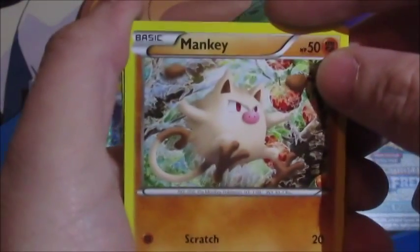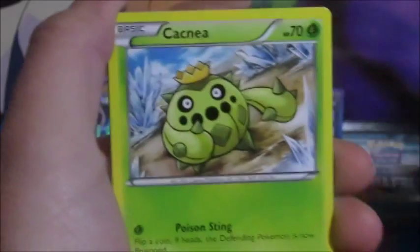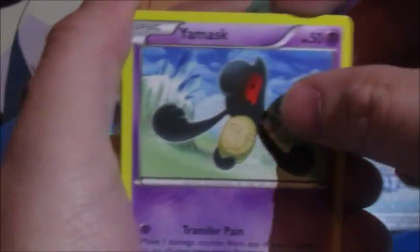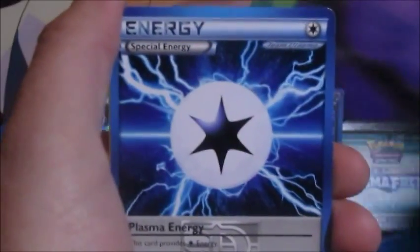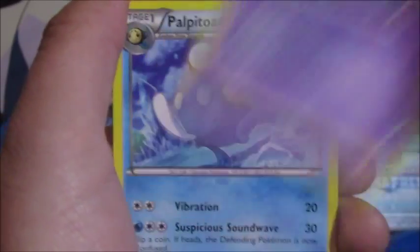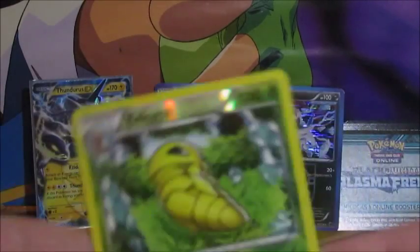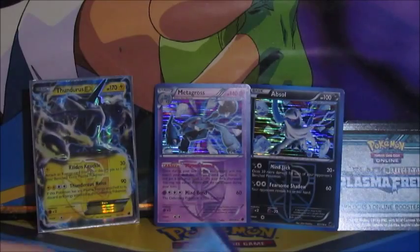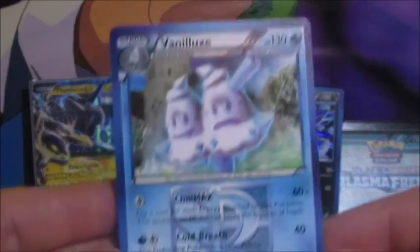We got a Mankey, Cacnea, Starly, Yamask, Rattata, Plasma Energy, Metang, Palpitoad. The reverse we have a Kakuna, and the rare we have a Vanilluxe — another one.